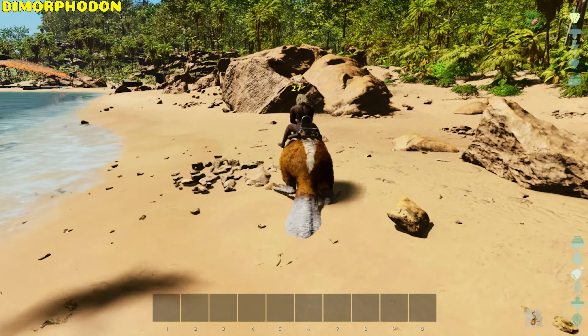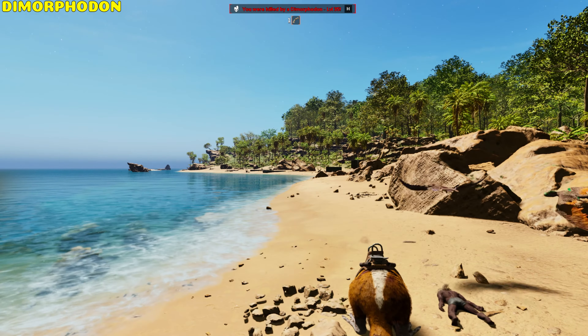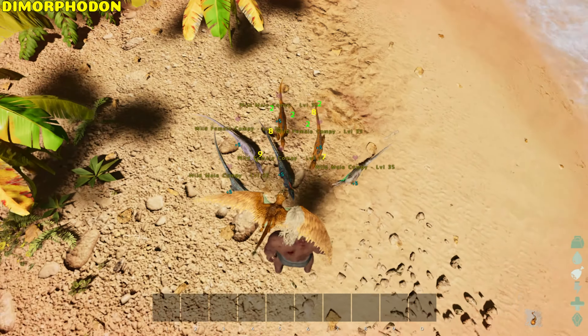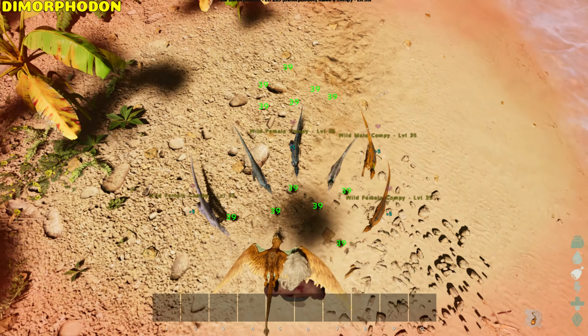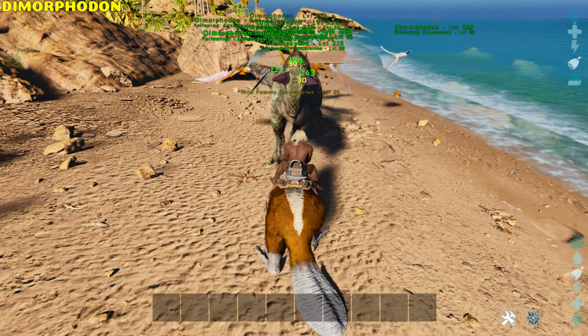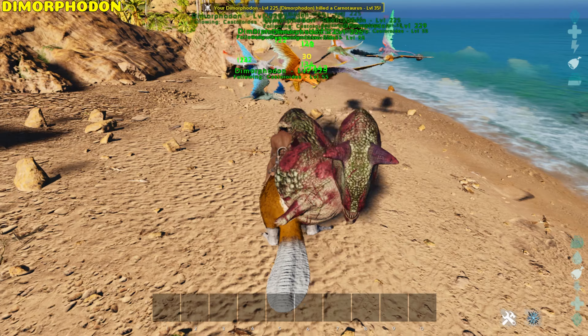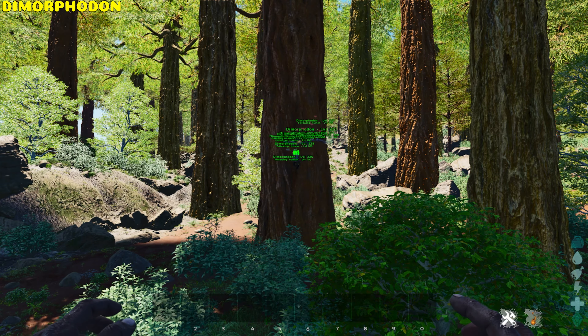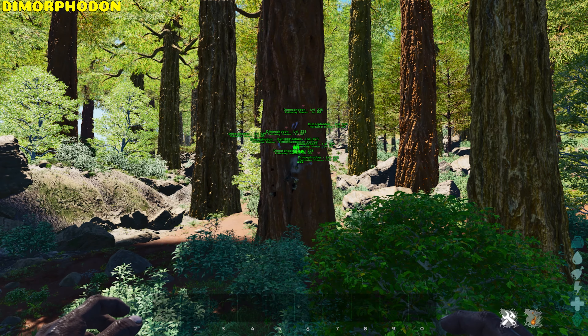Dimorphodon. The Dimorphodon focuses its attack on the rider of a mount and is a very good pack animal. A tamed one on your shoulder will attack bugs and compies if set to neutral. They have the ability to shield a player when mounted — set the following distance to its lowest. A group of them are extremely efficient at breaking beehives without angering drones, if you keep your distance.